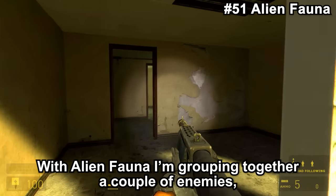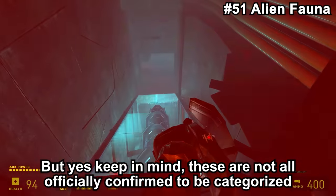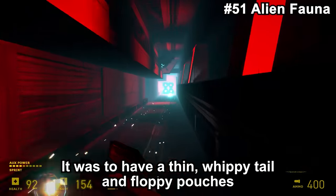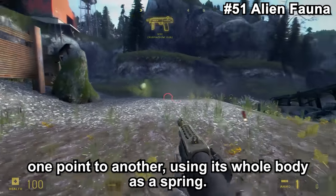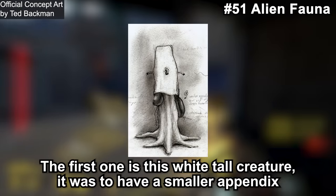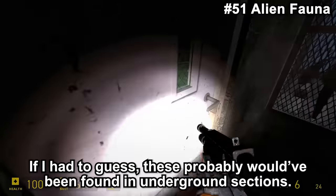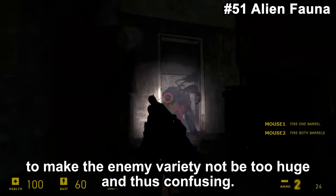Under Alien Fauna, I'm grouping together a couple of enemies — these are not all officially confirmed under that category. The first is called Sewer Fauna. It was to be about 5 feet long, just enough to pin a human underneath its mouth, with a thin whippy tail, floppy pouches, and a transparent membrane between its four front legs. It would only move by leaping, using its whole body as a spring — overall seeming inspired by the bull squid. Then there are two unknown characters: a wide, tall creature with a smaller appendix that would waggle feverishly, and a two-legged creature with a rat-like face, whiskers, and a spiked tail about 5 feet tall. These were probably found in underground sections, cut perhaps to keep enemy variety from being too large and confusing.